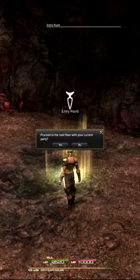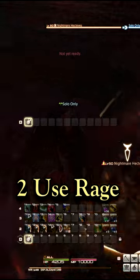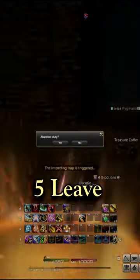Now that we're at the floors we want and we have our palminders, you start a run, use the alteration, use your rage or rage equivalent to clear the first floor, find the mimics — or preferably mandragoras — kill them, leave, repeat.